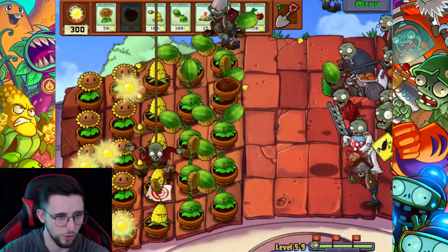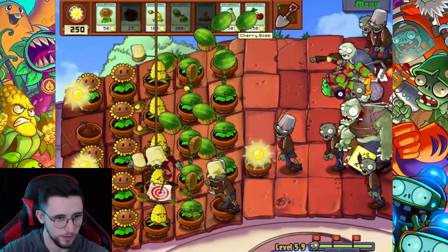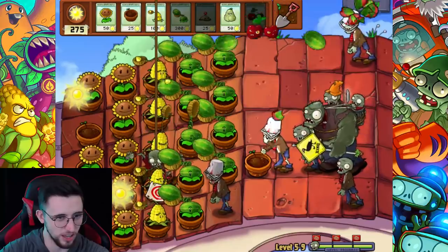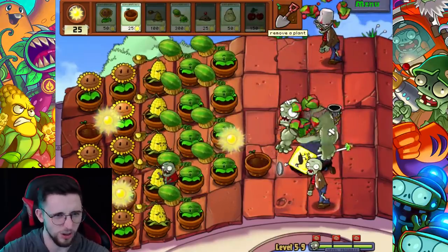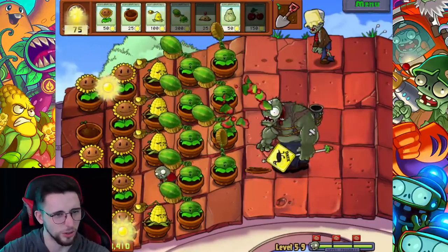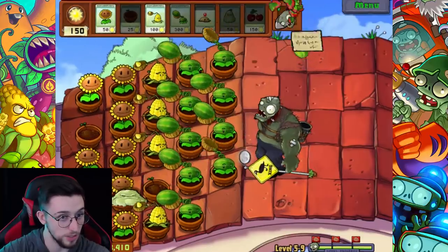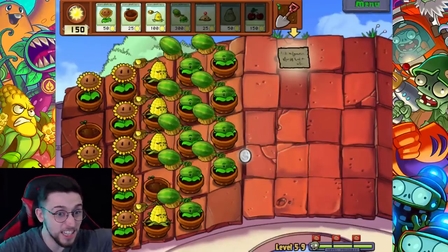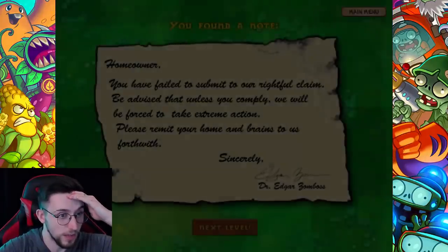Okay this is gonna be - we're gonna have to just put that there. I completely messed that up. Kernel-pult - I don't even know what I'm saying anymore. It's all going wrong! Squash, quick - get that imp, get that imp! The gargantua is dead - we made it! We made it to the end! I thought that whole situation was about to just start falling apart. We made it - this one finished very nicely.